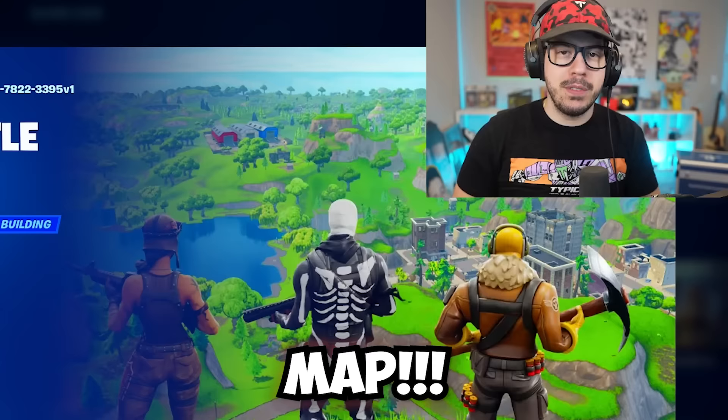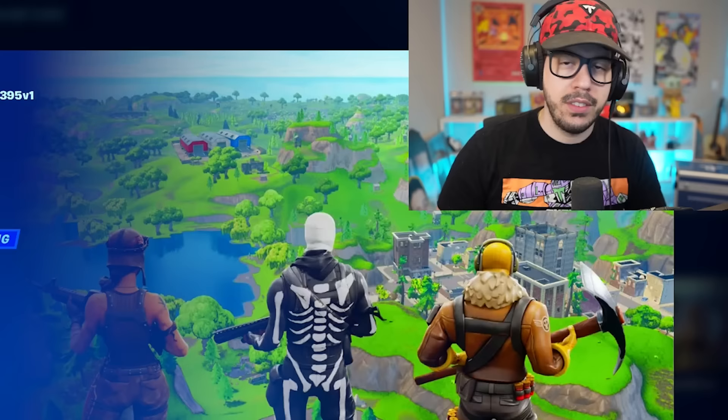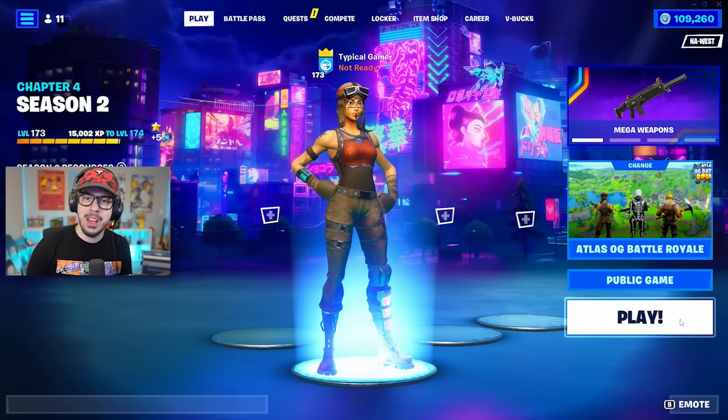The OG Chapter 1 map — the snapshot of this map is actually from Chapter 1 Season 3, which is perfect because we've got Tilted Towers. It has all locations, the original Loot Pool. They're gonna be consistently updating it, improving it, and fixing some bugs. So let's check it out. I'm so excited for this.